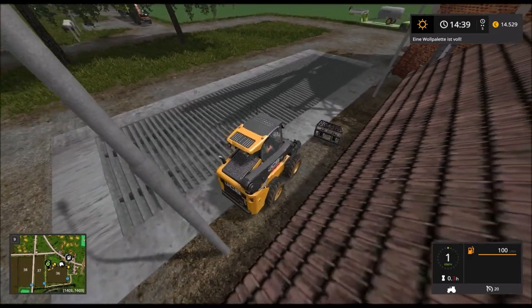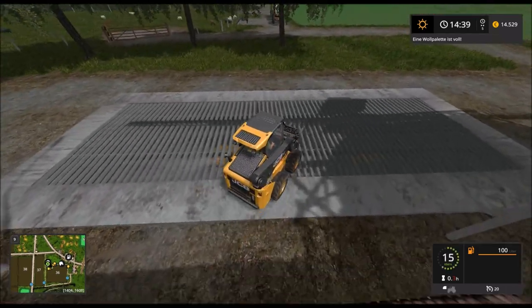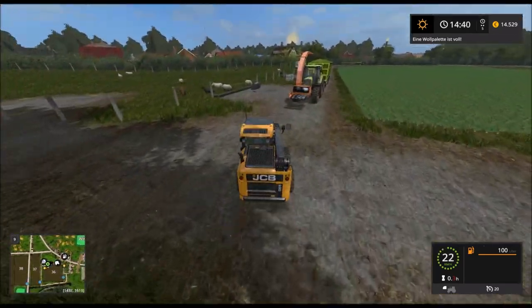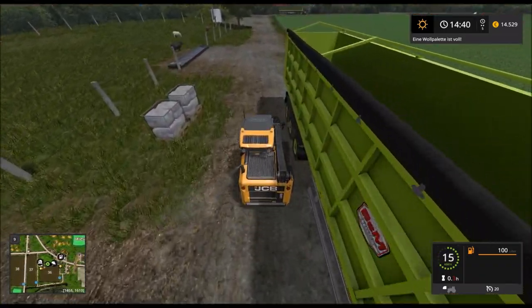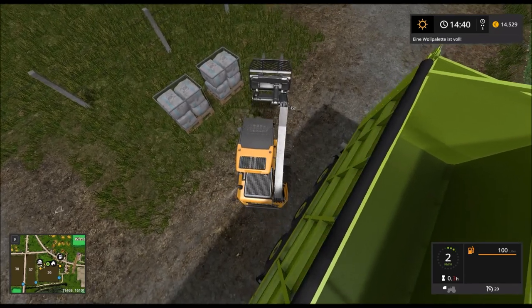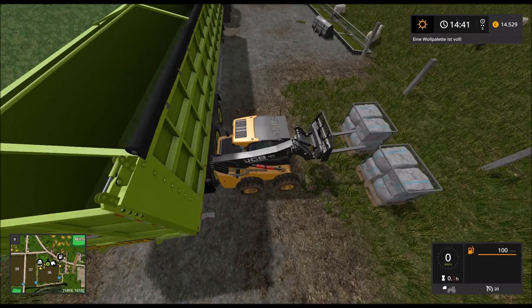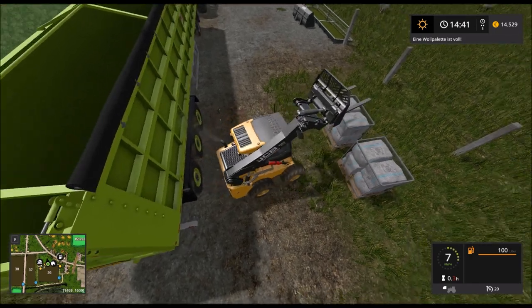Was ist denn hier los? Das Teil dampft ganz schön. Bisschen schade, dass hier nur zwei Plätze für Wolle sind. Ich hoffe, ich kriege die beide zusammen – aber so nicht. Muss man noch ein bisschen zusammenschieben.